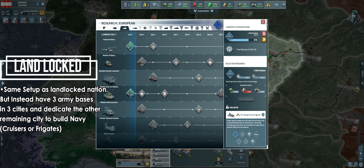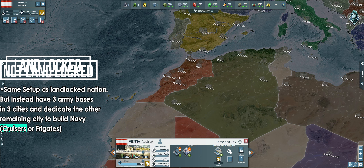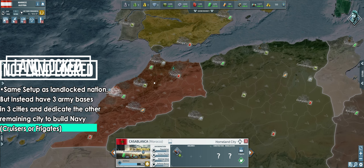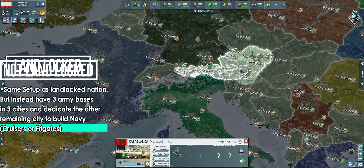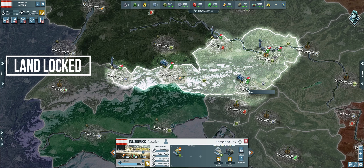For a non-landlocked nation, the setup is similar, but you'll have three cities for army production and one for navy. Consider producing frigates or cruisers in that naval city. Additionally, you should always make sure you are leveling up arms industries in your homeland cities, especially those producing resources you lack.